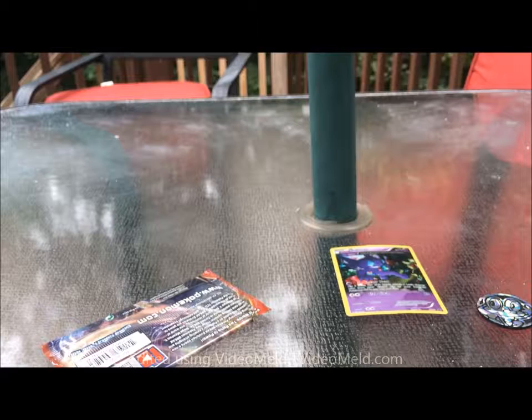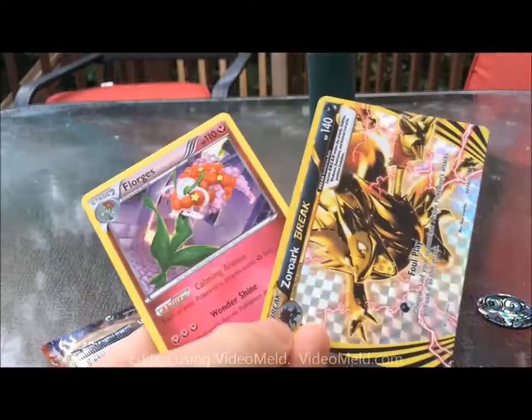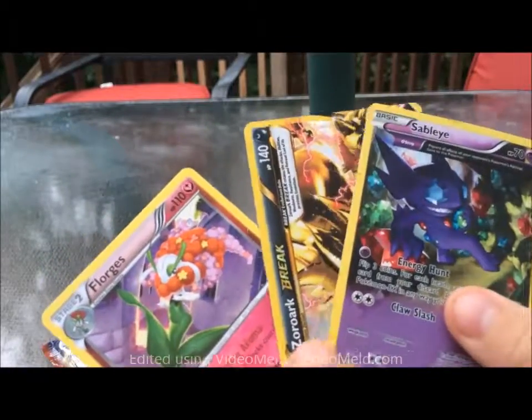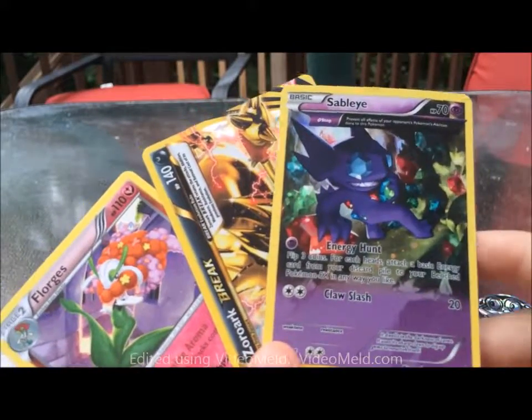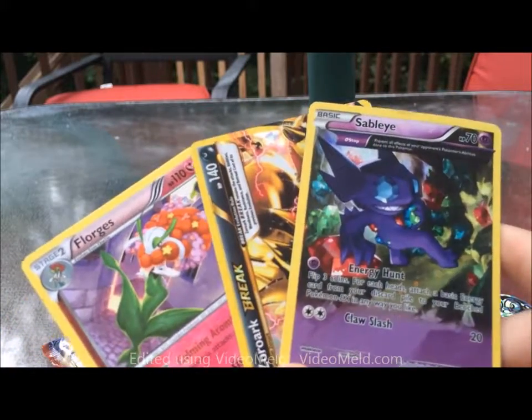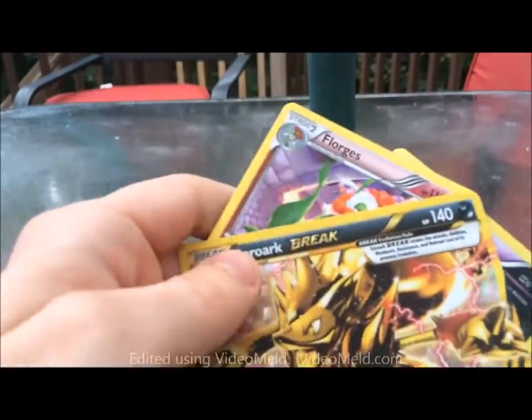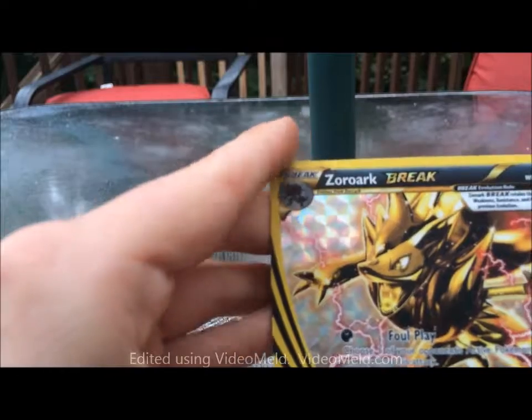There's another Chespin as the reverse holo, and our rare is a Florges. Nothing too special in this one. Overall we got our Florges, our Zoroark Break, and of course the Sableye — which won't be very valuable since everyone can get one, but I just like how he looks. This might actually be my first Break card I've ever pulled from a pack.